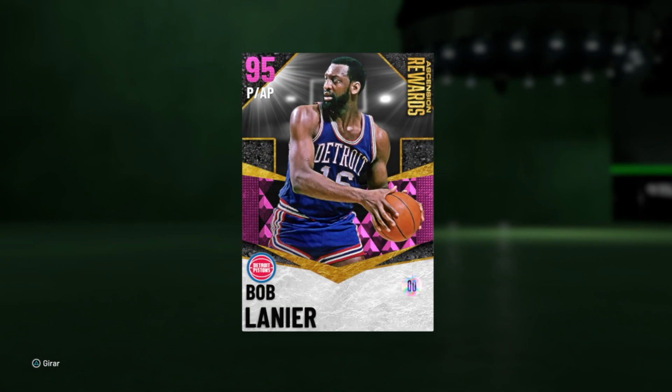Hello everyone, here Danny Sanz with the first review of a top player in NBA 2K21. Let's see Bob Lanier, a player who gets an Ascension. It's very complicated to obtain, and I had a lot of luck to get him so soon.